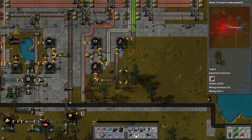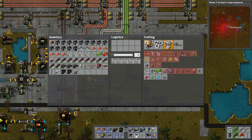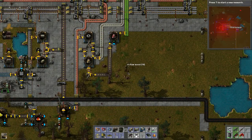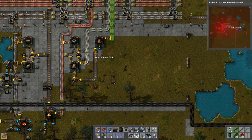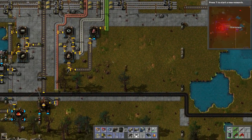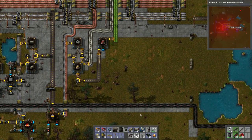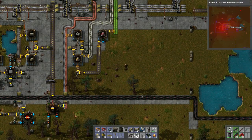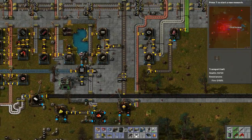Now for lubricant — where are we going to store it? We probably need four tanks. Let's chop down these trees. We'll store the lubricant right in here, and that way we can leave room down here for processing. I need to put coal in as well.